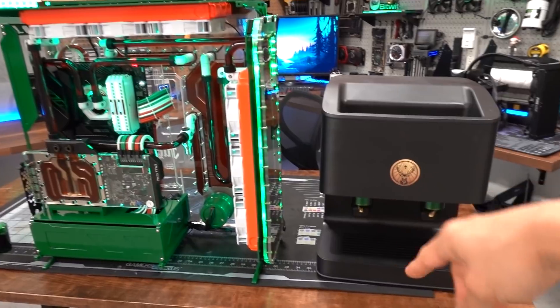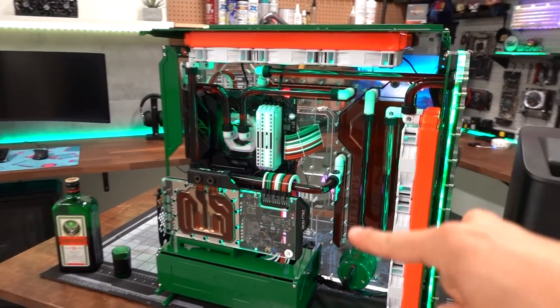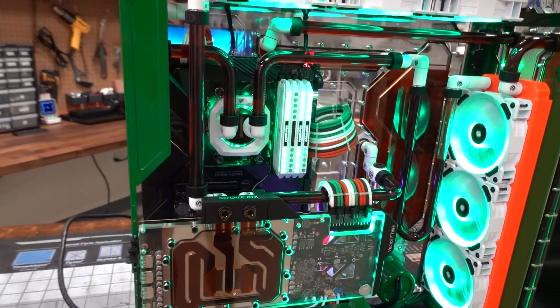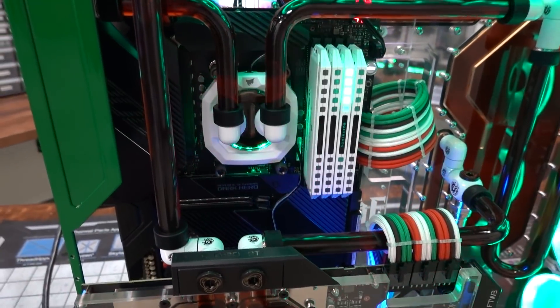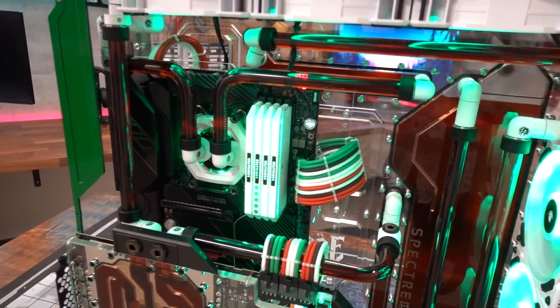The other concern I have is condensation. Whenever the fluid inside your loop is cooler than ambient temperature, there is a possibility of condensation occurring. That's bad because if there's condensation, there's liquid forming on the outside that could potentially drop onto components while they're powered on and short something out.